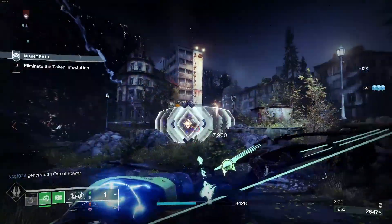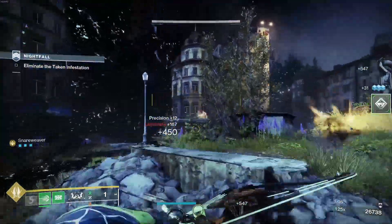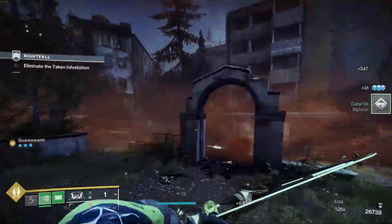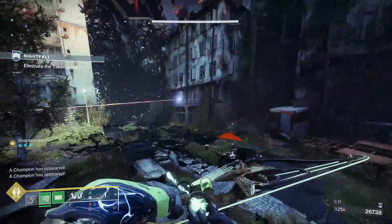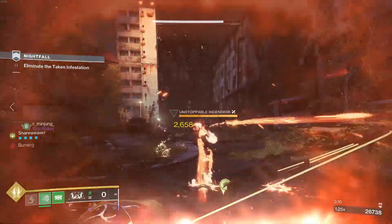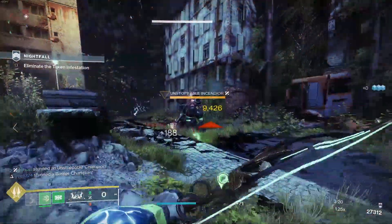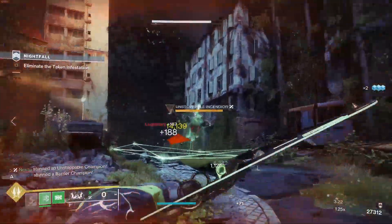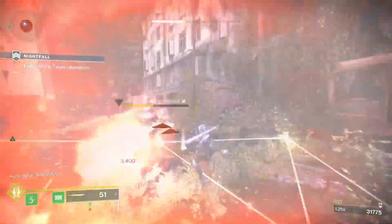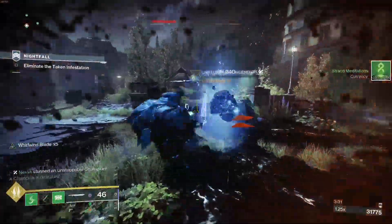This isn't even in its final form yet. Once you craft this weapon you can see what the crafting options look like — you get things like Hatchling, and extra perks that increase the snare in terms of targets and snare duration. There's a ton of different things you can do with it. With the unstoppable mod you can deal with Unstoppables, and with Drengr's Lash I just suspended them as well. It's not just a one-off either — it constantly suspends.